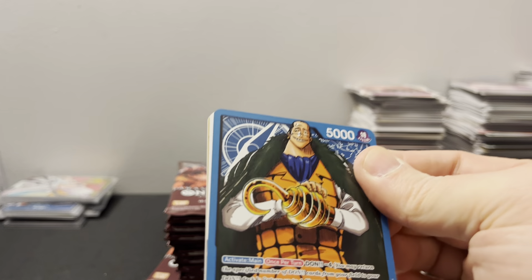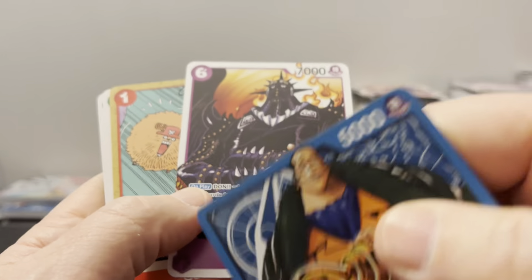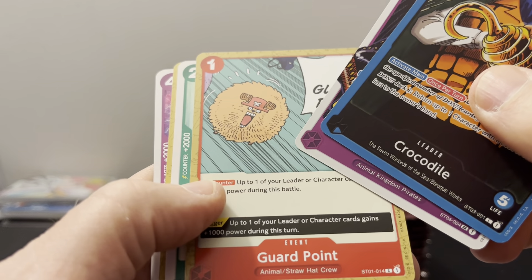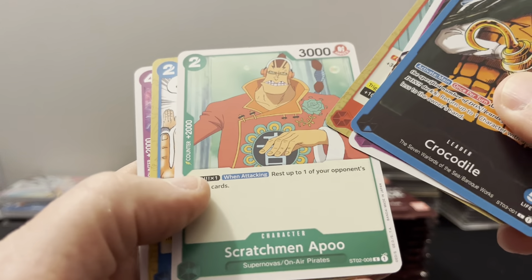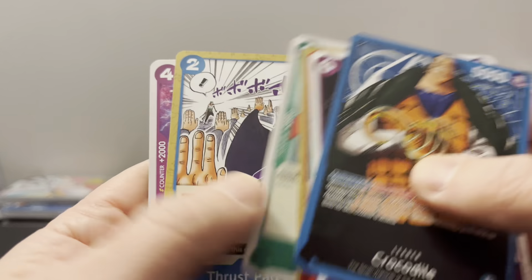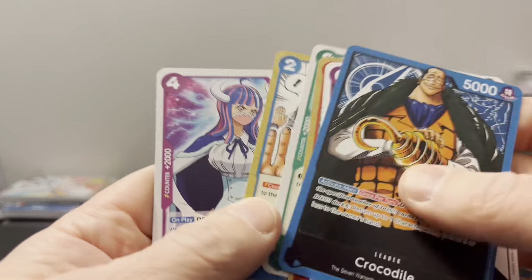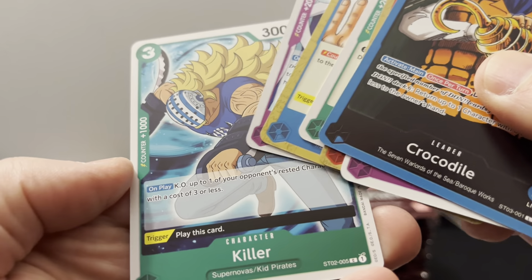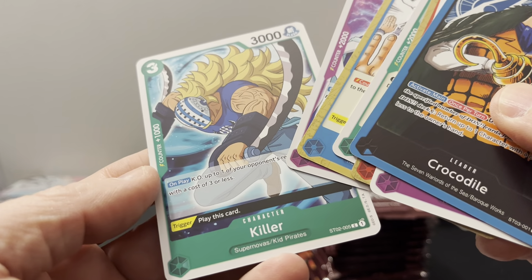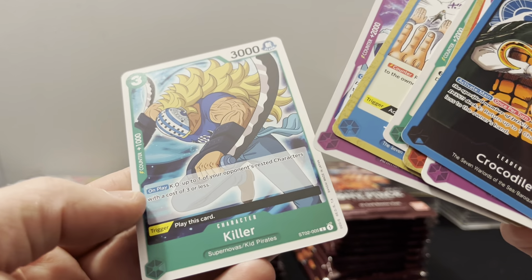So what they did is they just corrected all the text. Like a lot of times it would say 'KO one character' but now it says 'rest one of your opponent's Don cards' — they added 'up to' pretty much on a lot of them. Return 'up to' instead of 'return one character.' This used to be KO one of your opponent's rested characters — cost three or less killer, which is an awesome card. I want to say Killer's in the starter deck, right? Yeah, he was ST02. So that's kind of cool. Wait — are these all starter deck cards?